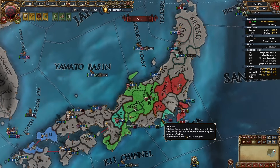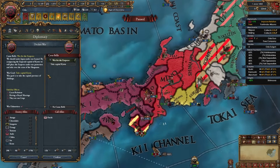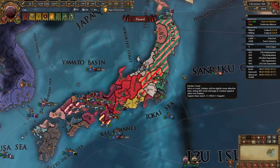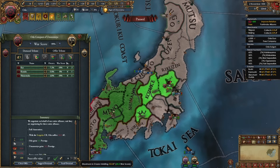If you're newer to the game, make sure not to declare on Ashikaga — they're the emperor. I just white-peaced Chiba — no need to co-belligerent or non-co-belligerent anyone. Just take everyone one by one. And there's another war done.